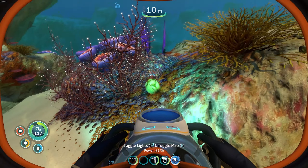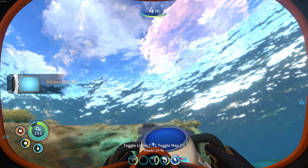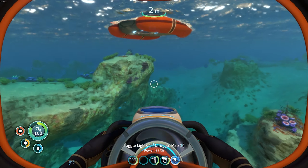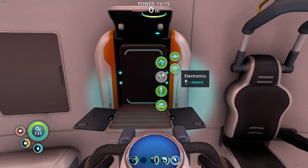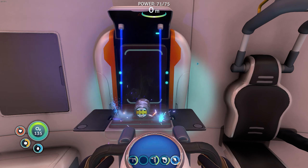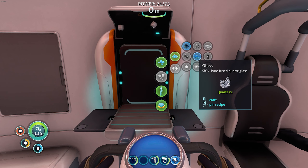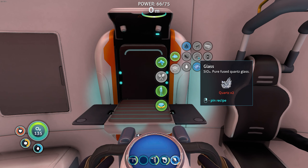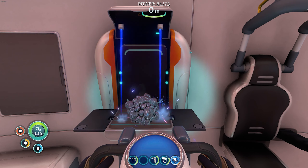Oh, is that an egg? It's just a creature egg. I can't hatch them yet, but when I can — oh boy. I need to make some batteries. I've got the copper, I just need some more mushrooms and some glass — actually two glass, not ten. But I need more quartz. I'll make some titanium and an ingot.